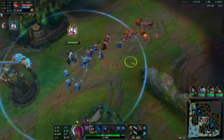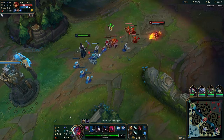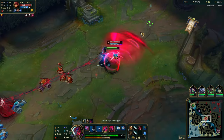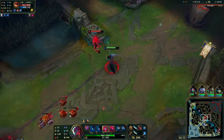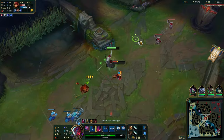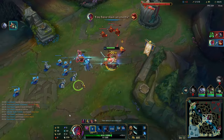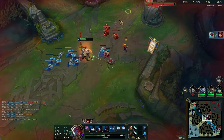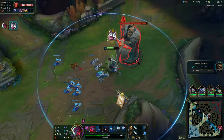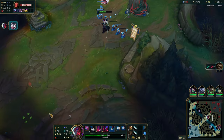If you know your laner is basing, use your E to catch the wave before it hits the tower to create a freeze and force them to stay in lane. I'm very close to level six, so I'm considering the all-in. I know Annie has no Flash, so I'm looking for the opportunity when she has no stun. I want to make sure I kill her — just getting a chunk isn't worth it. We take one short trade to make sure she's low enough for our all-in, and we get the kill.